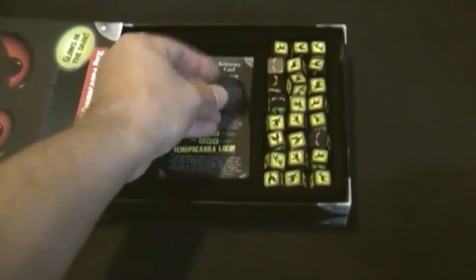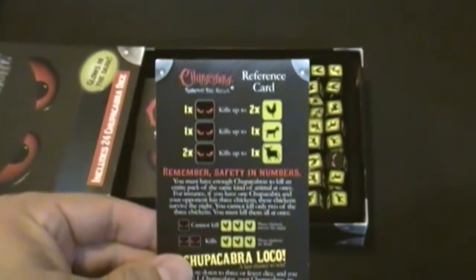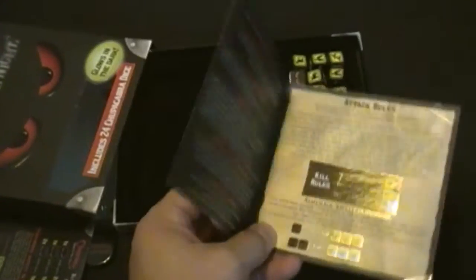Inside the box you get a starter token, a reference sheet, which I'll explain, and a little card for the rules and how to play.